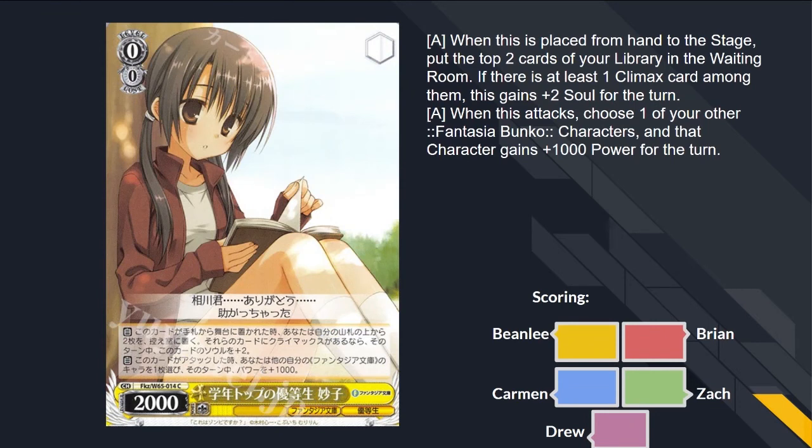It's a 2K. When you play it, mill two. If there's at least one climax among them, this gains two soul. When it attacks, give something 1,000 power. It's mill on a stick — might swing for three. The other one top checks, like the No Game No Life one, and this is just plus 1K. It's maybe okay for the mill. In a perfect world you swing this on your first turn, your opponent hits 0-5, and you slam your two soul attacks. I don't like that it can't select itself. I'll give it a middle-of-the-road C.